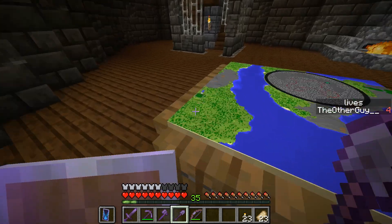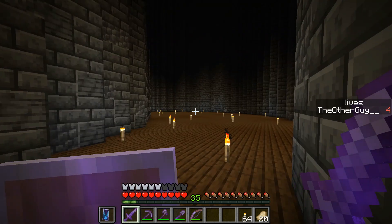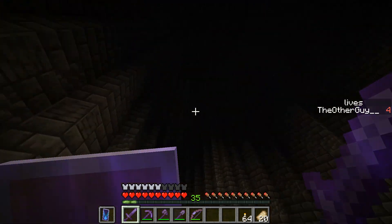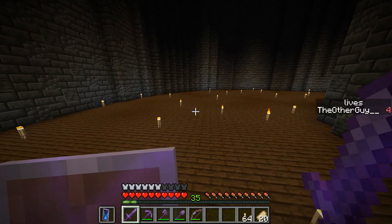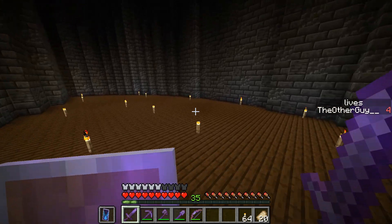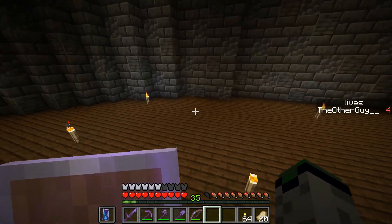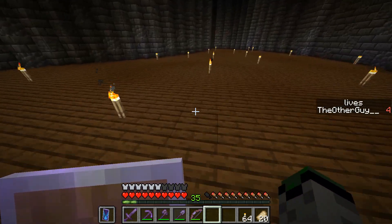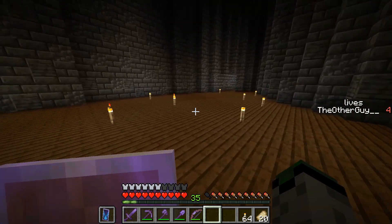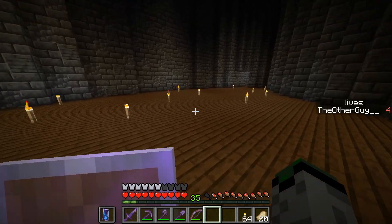I've actually got enough dark oak to really start, so I'm gonna get the floor replaced and then do some measurements and I'll be right back. Well, isn't this a familiar sight — another little room ready to be filled with something, and something has been decided. I've decided I'm actually going to make a kelp farm along this back wall here, and with the extra space I should have, I'm going to make a small super smelter so I can get a large quantity of dried kelp blocks, because I need a good source of fuel and dried kelp blocks are a great source of fuel.